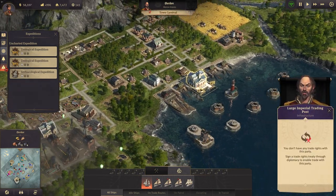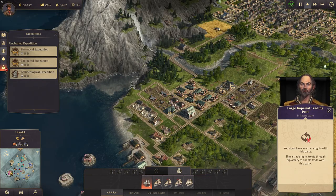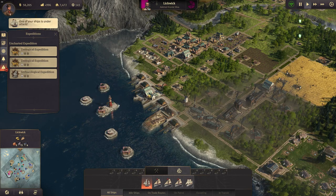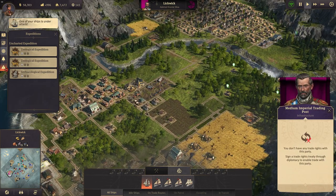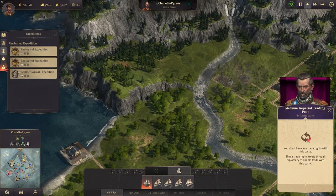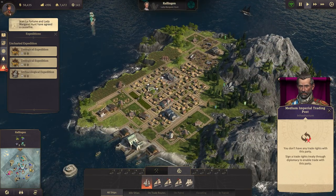I thought he would be gone the earliest. He's the weakest one by far — he's only got one island. In the new world he tried something, but he lost that island. And I think she's not that strong either, because she's only got one smaller island here.